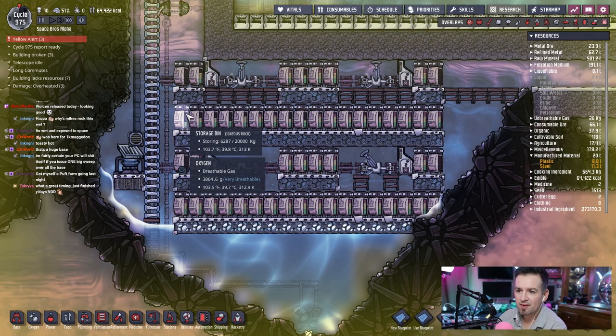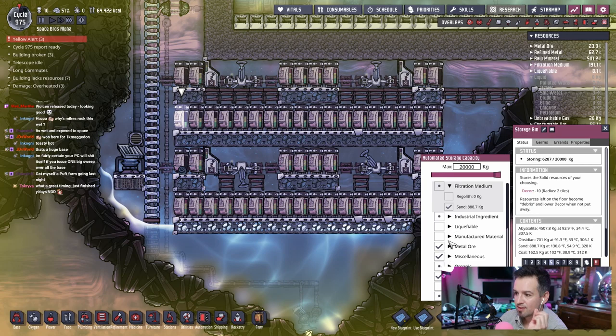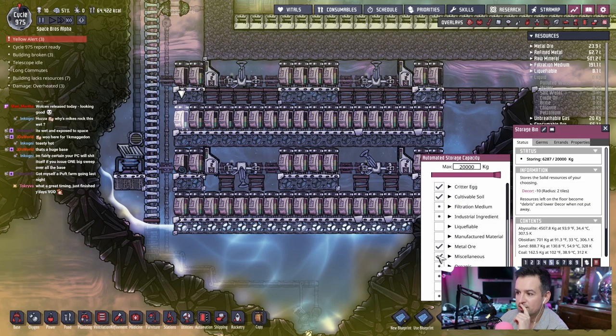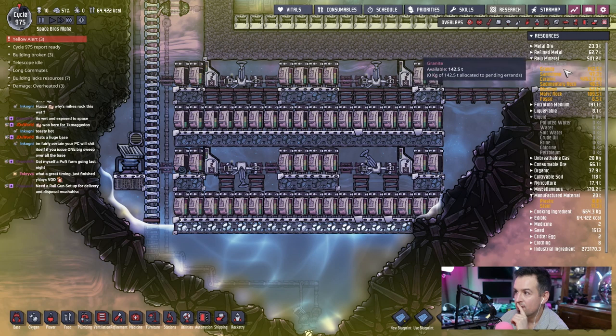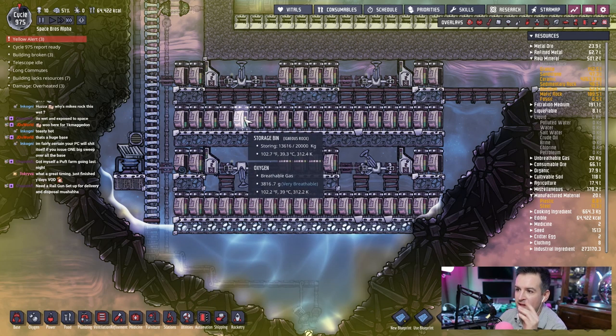Let me check — granite is something we have a lot of. How much granite do we have? Granite was under minerals — 142.5 tons. We'll put a higher priority on the crates outside in space because I don't want them moving 235-degree granite down into the storage area where it ends up sizzling everything around it.